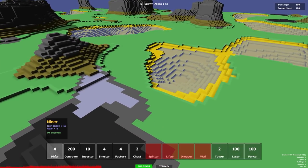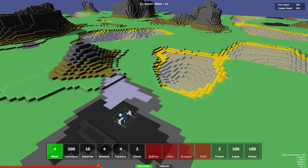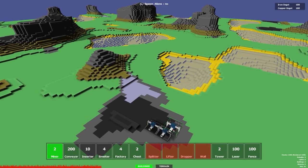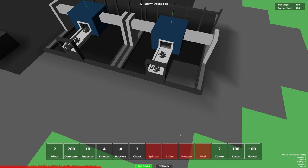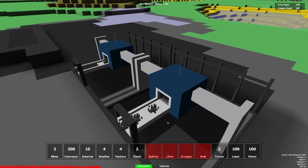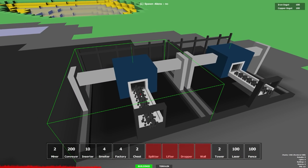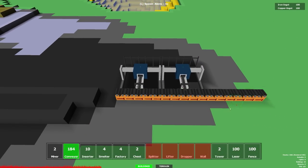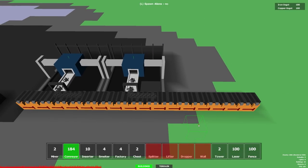We can go to Buildings and we have a certain amount of buildings: we've got miners, conveyors, inserters, smelters, factories, chests, splitters, lifters, droppers, etc. We've also got some defense stuff which I'll come to later in the video. Let's get a basic production line up and running - we're going to go for a miner and place one in there. These are quite primitive miners and they are mining away and outputting coal.